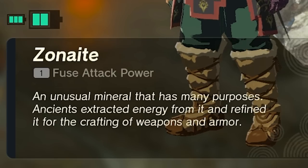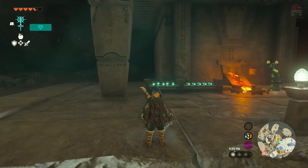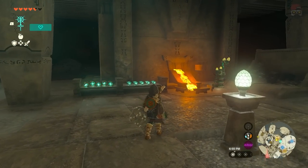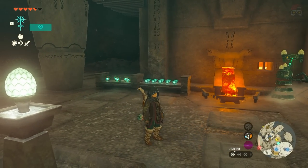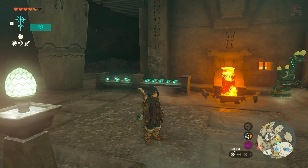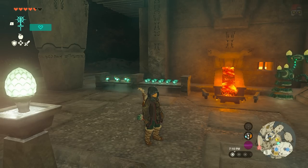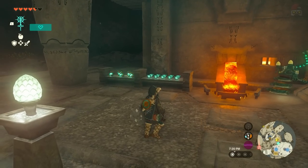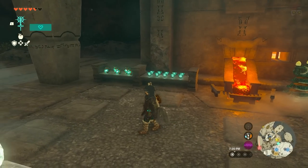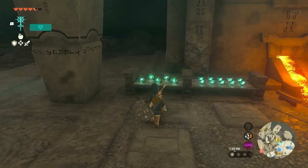Regarding Zonite material, what you can do is come to these Forge Constructs. There are a couple of locations — some are in the sky where you can find Zonite ores and break them up. When you find these Constructs, you can exchange Zonite for two different things. The first one is a Zonite charge.